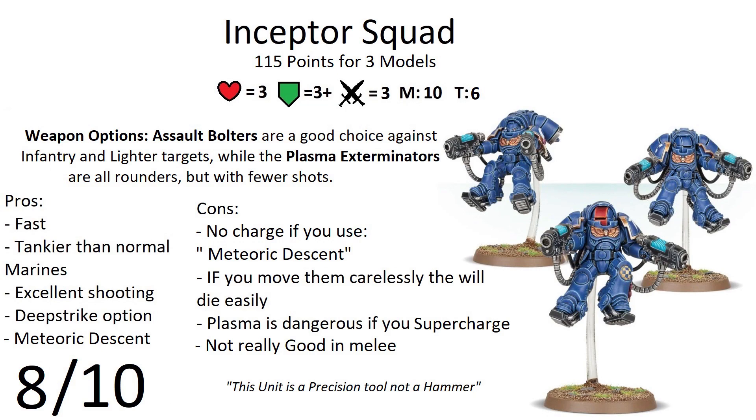They also have the ability Deep Strike, so you can put them into reserve and bring them in later turns — probably second or third turn — anywhere on the board, but more than 9 inches away from enemy units. Unless you use their special ability called Meteoric Descent: when setting them up with Deep Strike, you can place them anywhere but only more than 3 inches horizontally from enemy units. However, if you use this method they can't make a charge move that turn — but you can very easily take away objectives from your opponent.